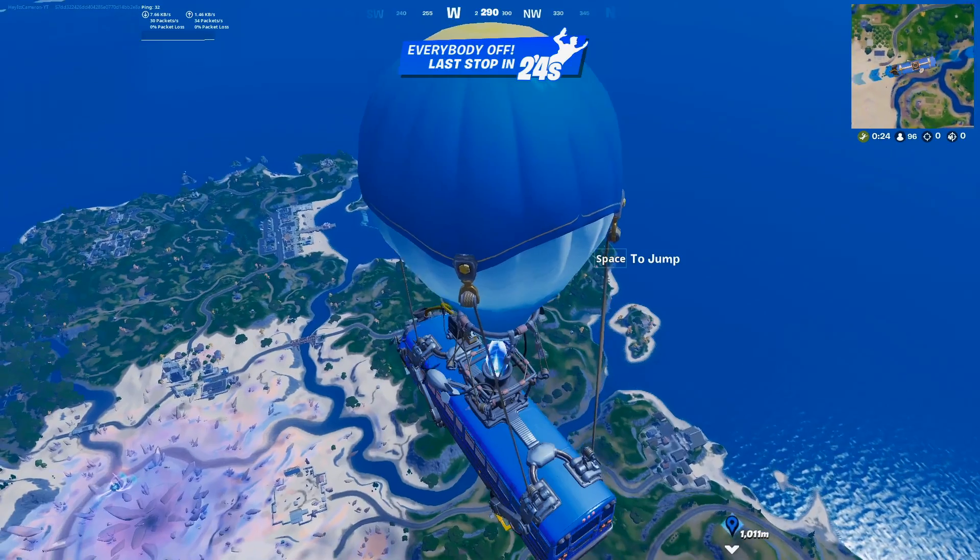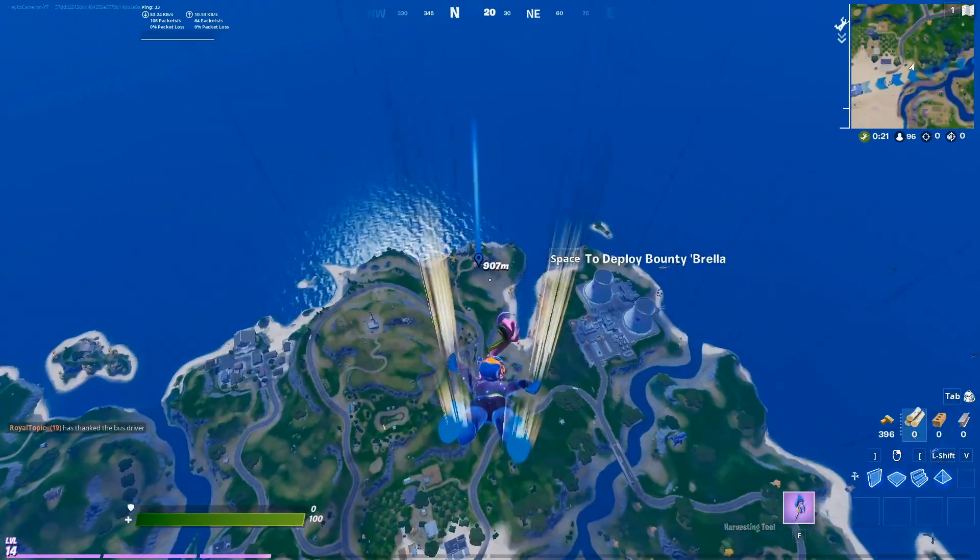Next we're landing on Blaze. He's at the Pristine Point location right next to Steamy Stacks.